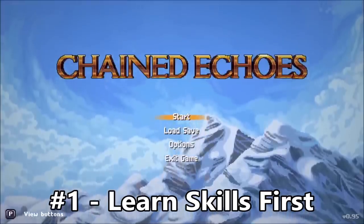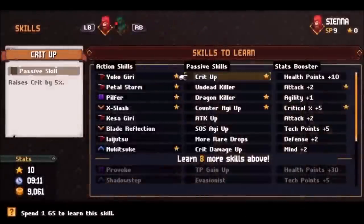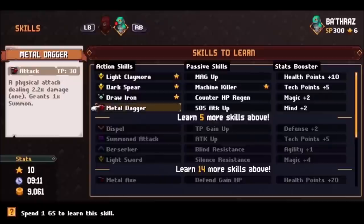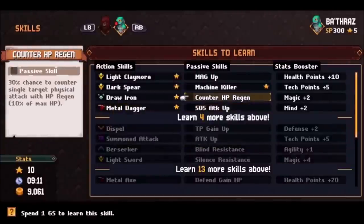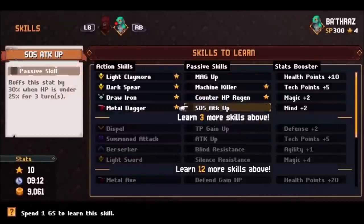Number 1: Learn Skills First. Each time you get a Grimoire Shard, you have a chance to either learn an active battle skill, a passive skill, or a permanent stat increase. I would HIGHLY recommend learning active battle skills first before ever touching the stat increases.